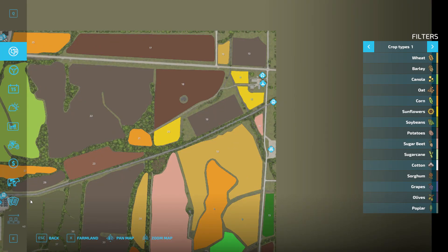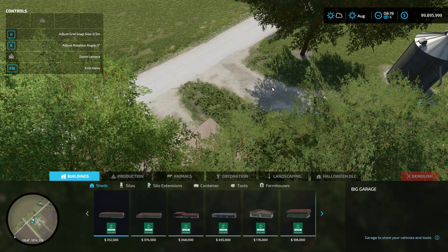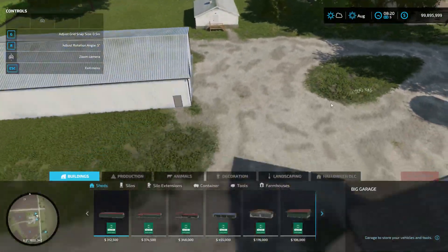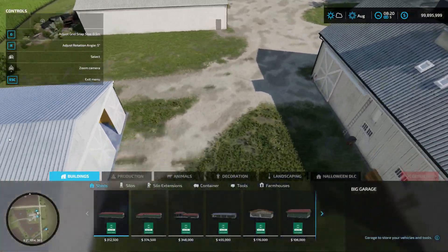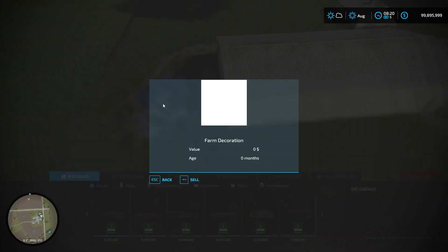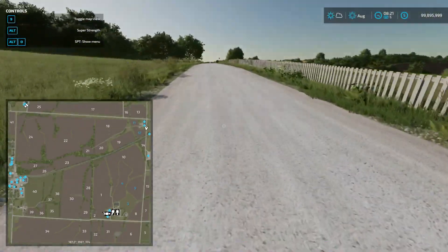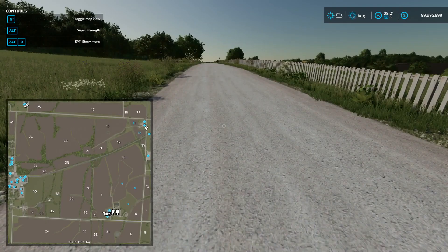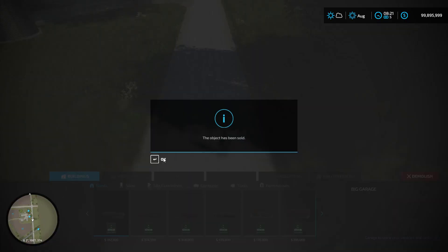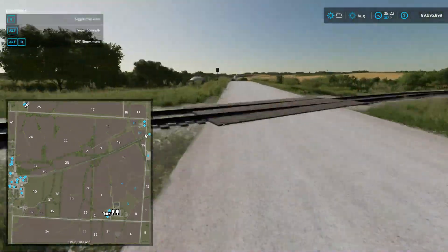Can we sell this stuff off though? We can! It makes me so happy - we can sell literally everything off if we want to. Even the decoration! I love it when modders add that in. What about the fence? Can we get rid of the fence? Oh, we can! Oh, I'm so in love.